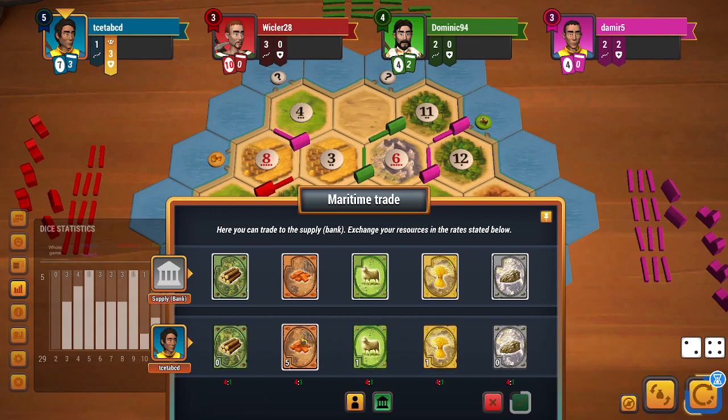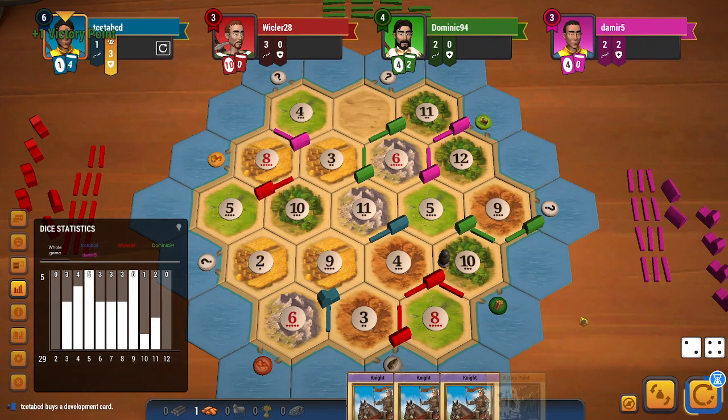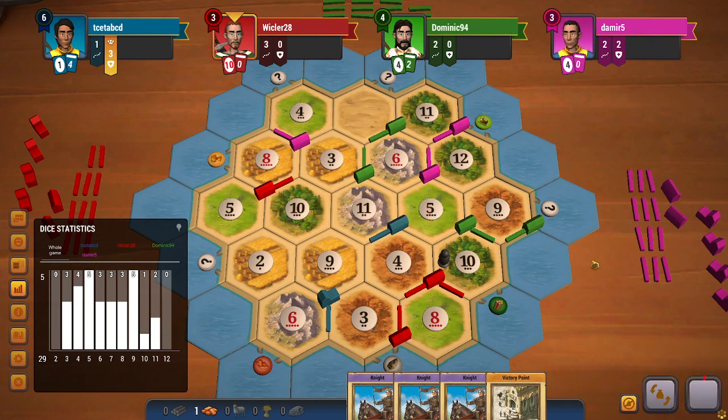Finally I do get a victory point — that's great. I could have also built a road. Instead of doing a 4-to-1 for ore, I could have done a 4-to-1 for wood and built a road towards the 9-10-11 tile or towards the brick port. But I am a little scared that green might have road building and can cut me off.